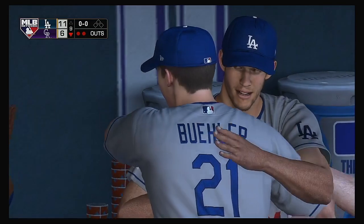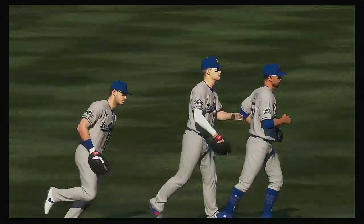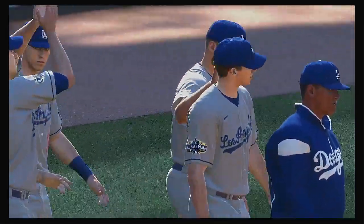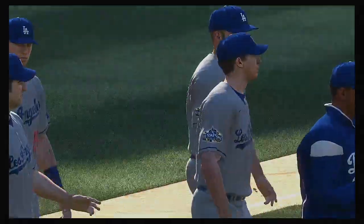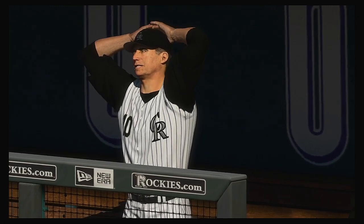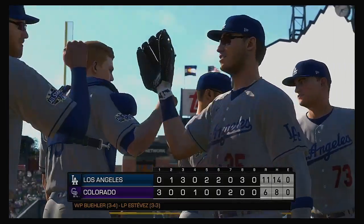It's always nice to get that first one under your belt when you start a four-game series on the road. It takes a little bit of the wind out of the sails of the home side and gives you confidence to come back and do it again tomorrow. 11-6, the final score. The Los Angeles Dodgers used a nice fifth inning to take the lead, and they never gave it back. Walker Buehler wins his third of the season. That's a wrap — Mark DeRosa, Dan Plesac, Heidi Watney, Matt Vasgersian, and we all thank you for watching Major League Baseball on MLB Network.